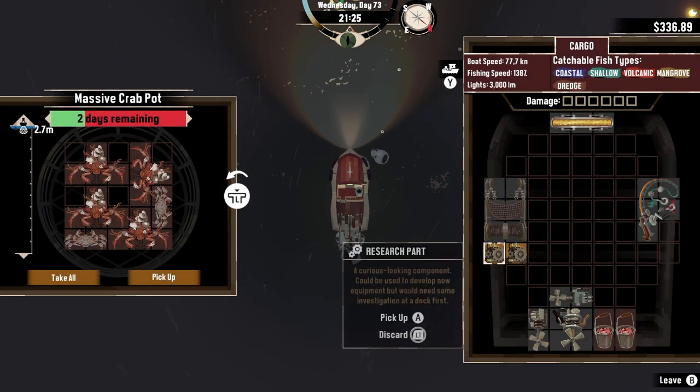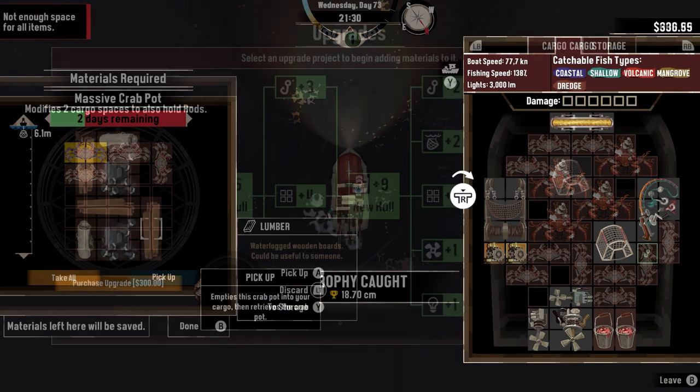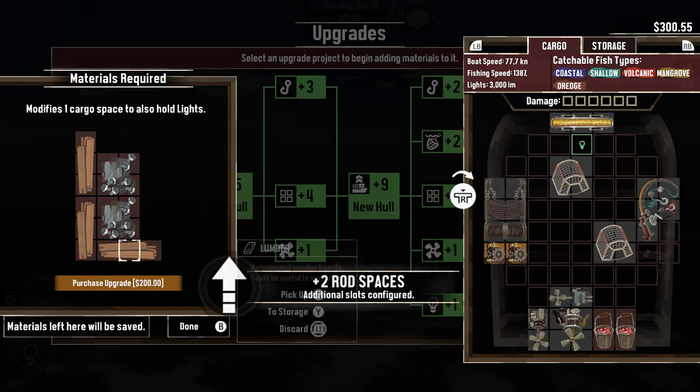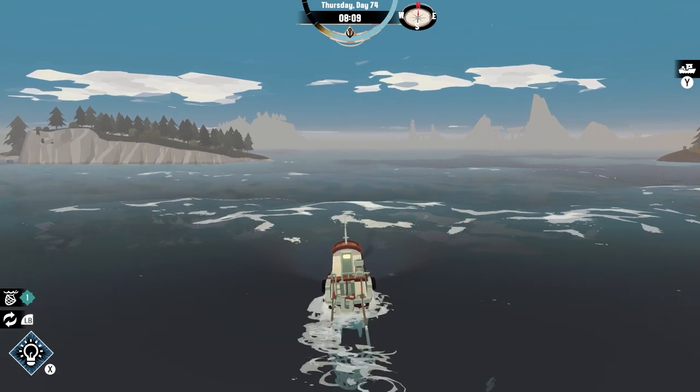While I'm at Gale Cliffs, I take care of the crab pods that I tossed out there, which allows me to have enough cash to purchase the two upgrades that I put the materials towards earlier. As Gale Cliffs has little to offer me, I make my way towards Twisted Strands.